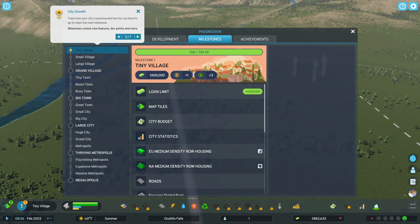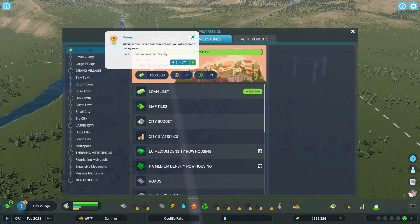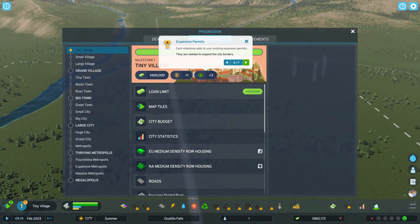Track how your city is growing and how far you have to go to reach the next milestone. Milestones unlock new features, dev points, and more. This tracks the amount of expansion points you have and shows how much you need to gain until you reach the next milestone. You are awarded XP for building city service buildings and their upgrades, signature buildings, and roads. Increasing your population numbers and citizen happiness also grants you extra points. Whenever you reach a new milestone, you will receive a money reward — use it to build and maintain the city. For each milestone reached, you will also be granted development points.